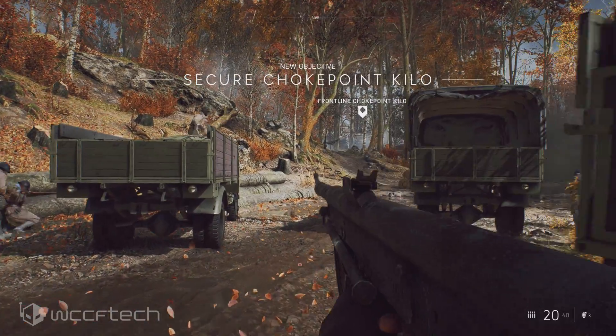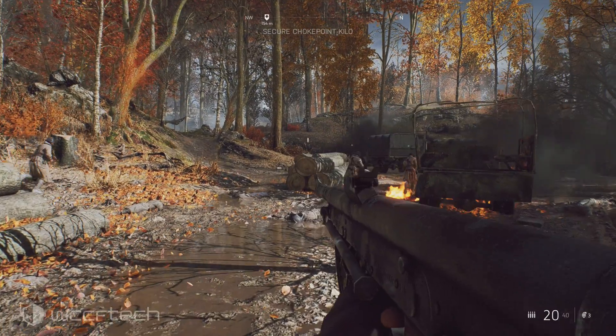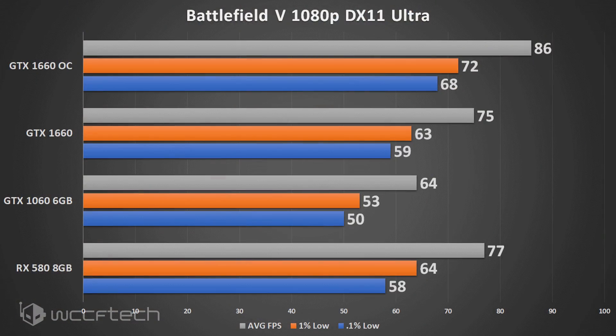Battlefield 5 on DX11 with Ultra settings sees a 15% performance boost — from 75 FPS where it trailed just behind the RX 580, to quite a bit out ahead of it. Definitely kudos to the aging Polaris architecture for holding its own.